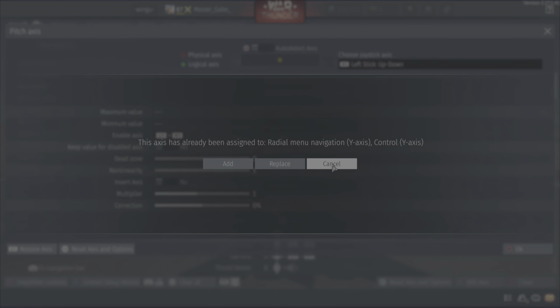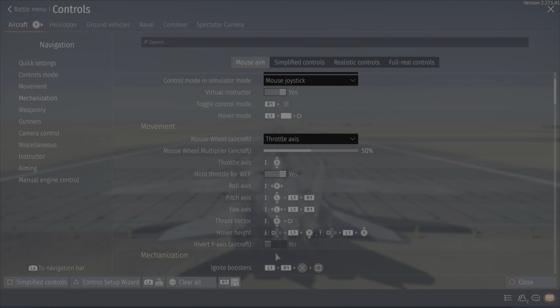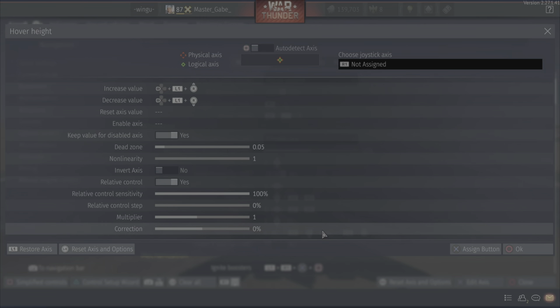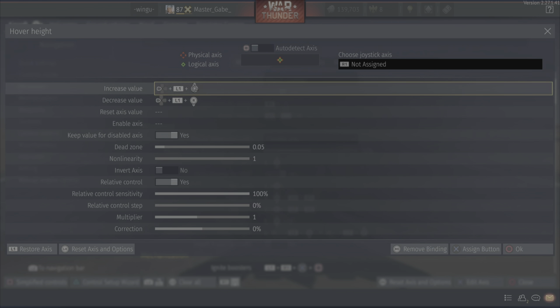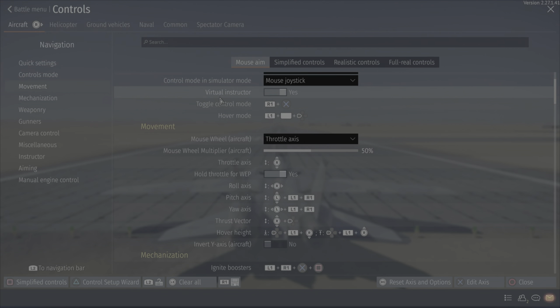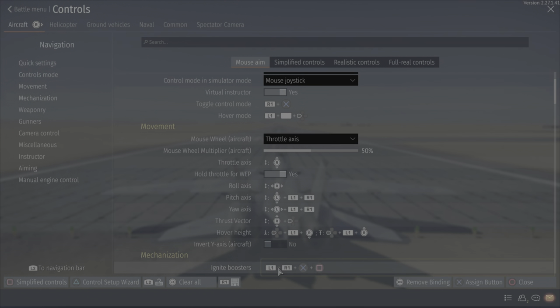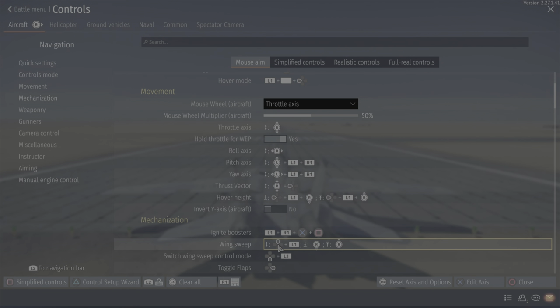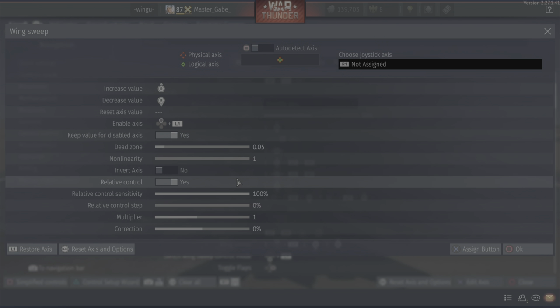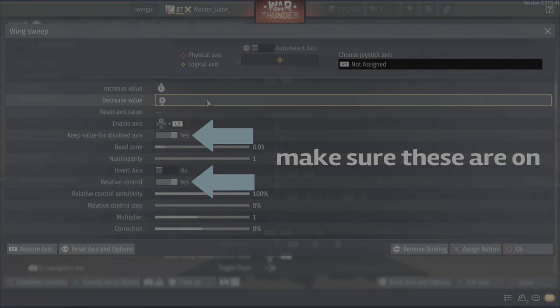Hover height is a very weird one — this was a situation where I kind of just ran out of room. Basically you hold this, which is also the hover button if you touch the touchpad, and that increases or decreases your value. Make sure you have this on 'keep value.' For display axis wing sweep — as you know I'm a big Tomcat player, this is an important one. My enable axis is L1 and up D-pad, and then I push those up and down for the wing sweep.